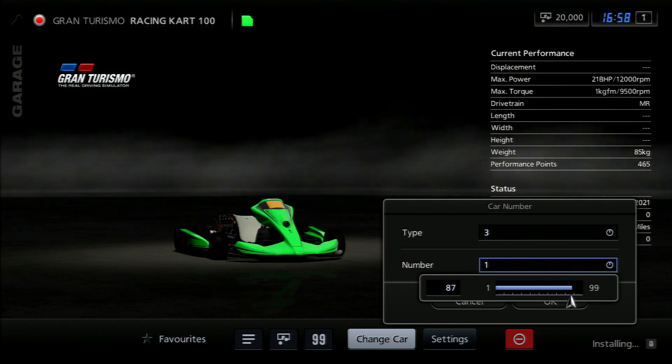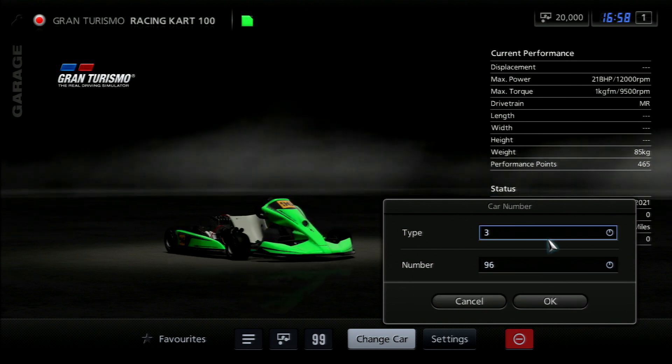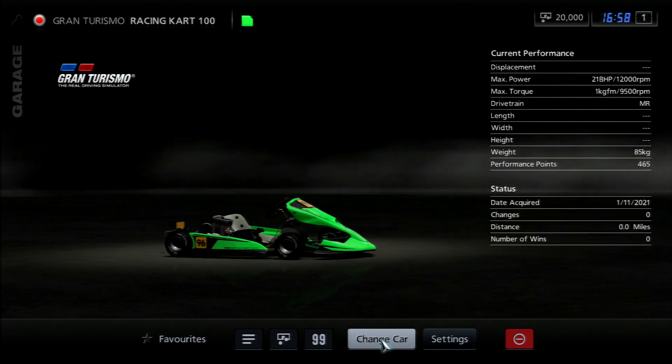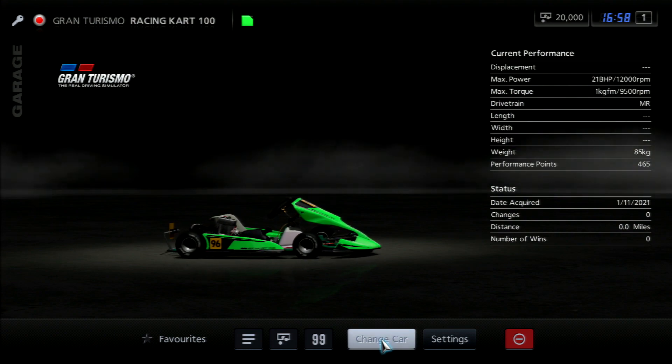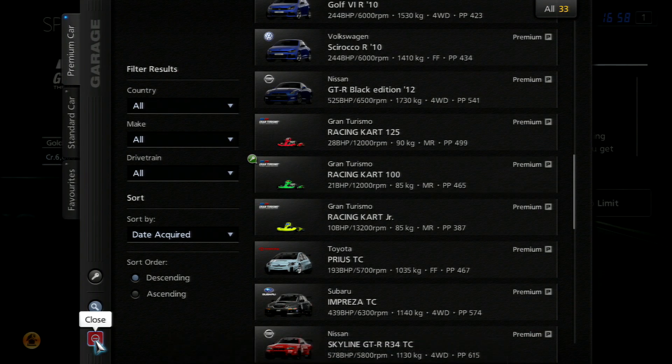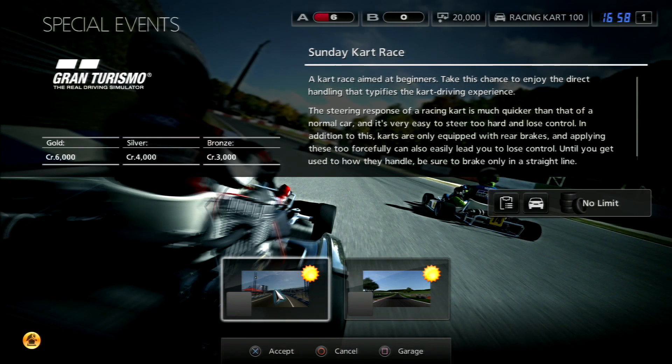Just showing this feature off quickly — you can actually change the numbers on any race car you have in your garage, which is kind of cool. In my case I've gone with my racing number which is 96, and fortunately my Gran Turismo racing kart came in green, which is great because that's my usual racing color.